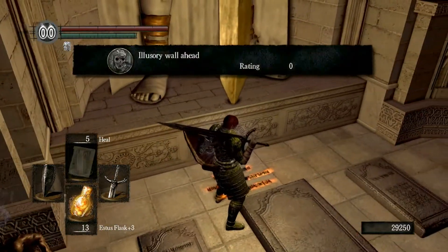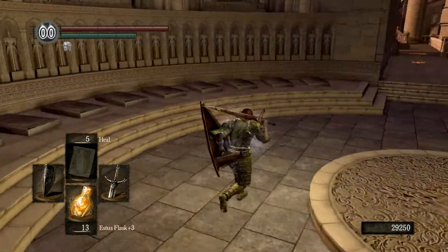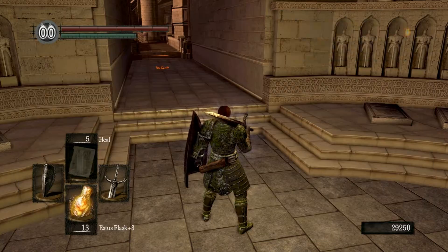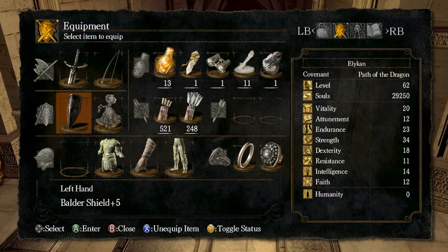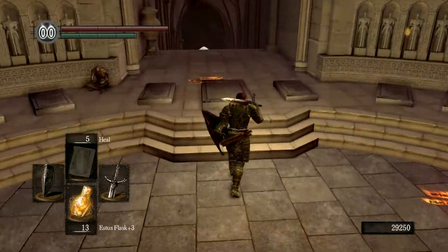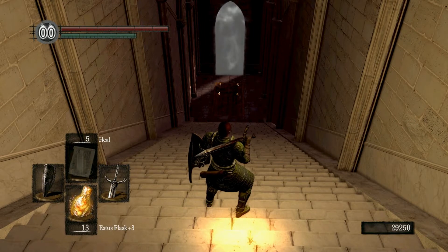Ring of the Sun's First Born. You wear this ring, and suddenly — voila. Now what happens if I do this? I guess you only have to wear it once. That's where you can join the Dark Moon, which gives you the Blue Eye Orb, which allows you to invade people as a spirit of vengeance — players who have committed sin.